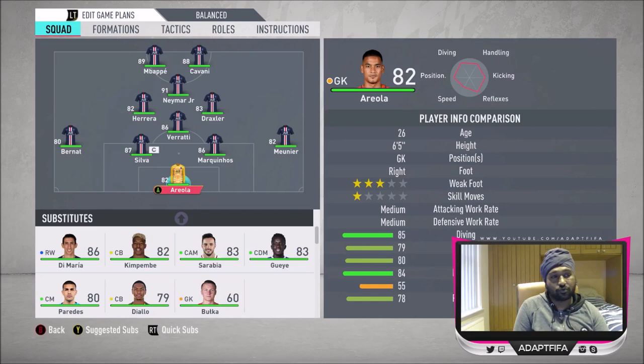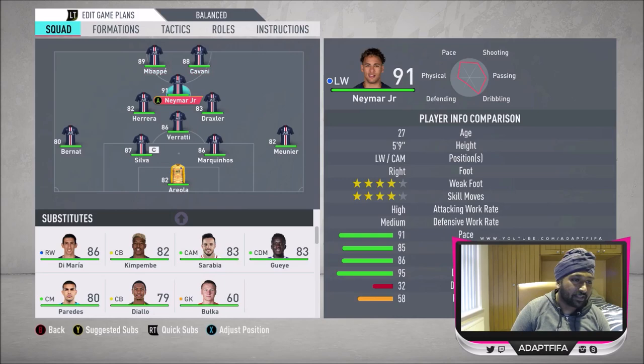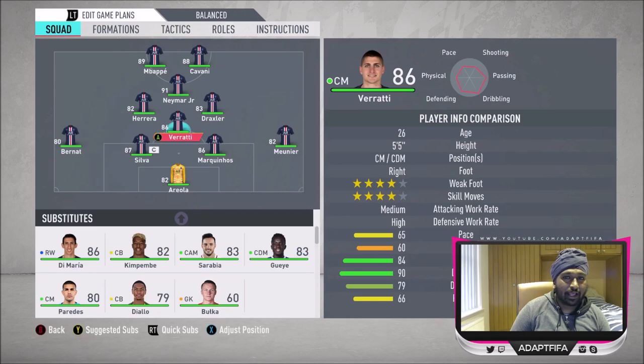I'm going with the 4-1-2-1-2 narrow formation. I didn't have much option — if you set up in a three-back formation you're asking for trouble, and PSG don't have the players to play a three-back. They haven't got good enough players attacking-wise. They've got Neymar, Cavani and Mbappe, but Herrera, Draxler and Verati are a bit suspect. Verati is great in real life but in this game he just doesn't fit the meta and isn't strong enough.